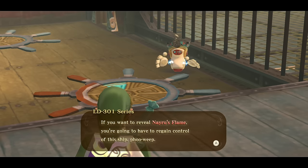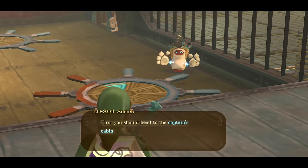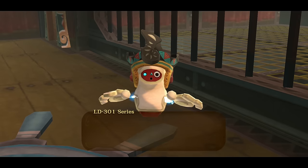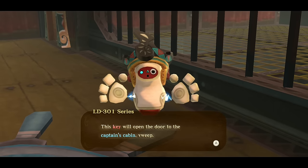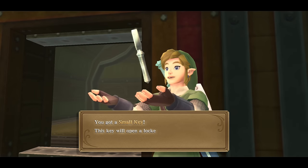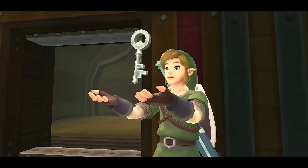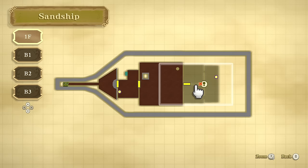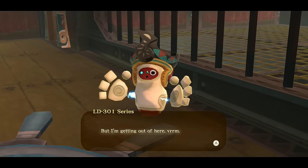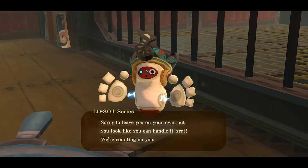It's interesting because all of these robots are named the same except for a very few - LD301 - which makes sense, it's like the model series. I wish we could figure out who the creator was behind them. They all refer to the Thunder Dragon as Master, but I don't think it's ever made explicit if he made them or not. It would make sense because he is a Thunder Dragon - he could probably zap life into them. My theories are on point.